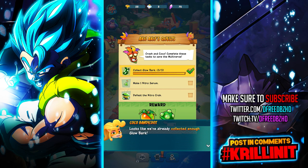Aku Aku's Quest — this is the game's version of daily quests, daily missions. Complete these tasks and save the multiverse.